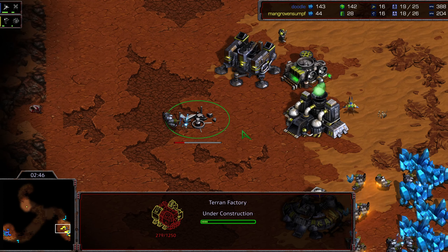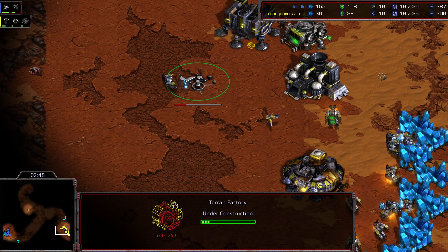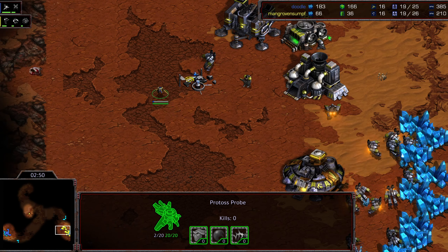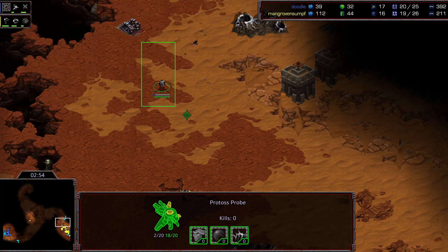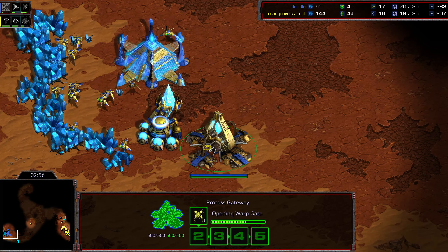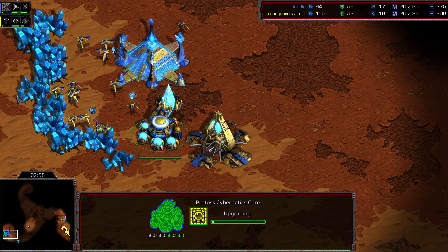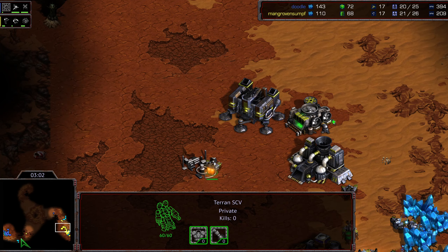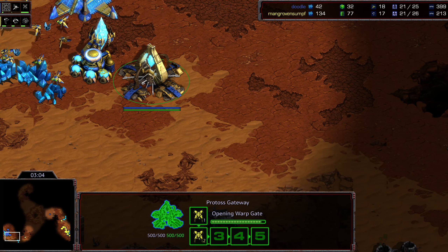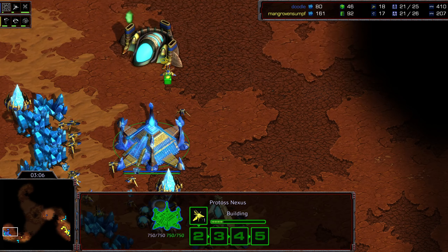I feel like out of all the meta, PvT is the one that's most up in the air right now. In the meantime, Doodle got first scout and is able to spot the initial factory drop, knowing that with that initial factory he's going to have to be potentially aware of early game pressure. First dragoon queued up — second dragoon, and again a skip of zealot by Doodle.